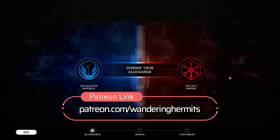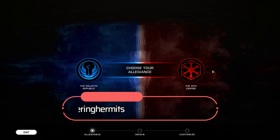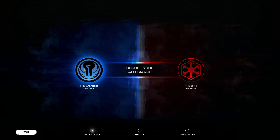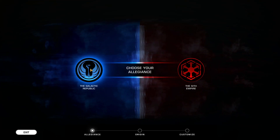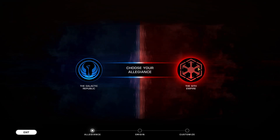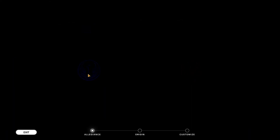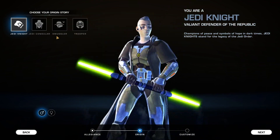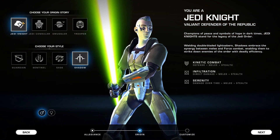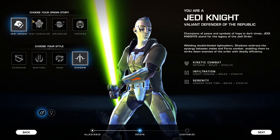The first thing it's going to do is take us to this screen where we choose our alliance. This doesn't really matter too much other than roleplay and story. You're either going to be able to play one of four origin stories on the Galactic Republic side, or you'll be able to play through four origin stories on the Sith Empire side. Origin stories are simply what used to be called archetypes — these days they're called origin stories because they are the 25-hour-ish storyline branches.